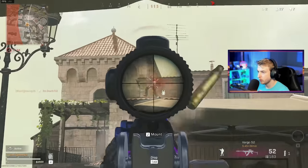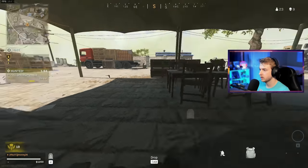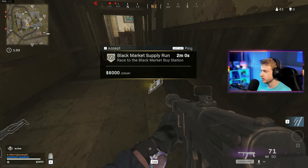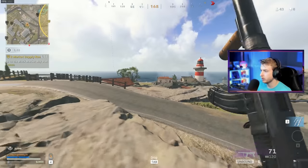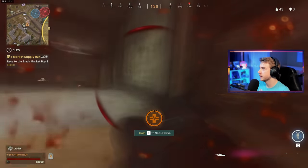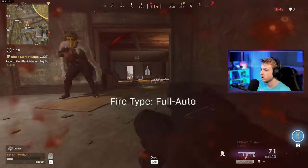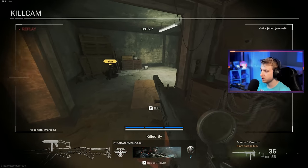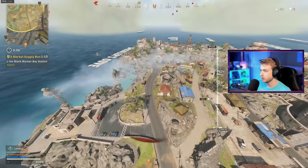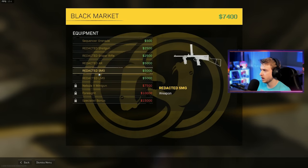Oh, there's still more. Stop running. Fine, I guess I'll get my loadout. Black market supply run? Never seen that before, let's try it. Do I go for that or do I go for these sweet kills over here? I think the right answer is the kills. There's somebody right here — I don't know why I went for the melee. Not only did we not complete our contract, but we didn't get those kills. Maybe we go towards the contract. It's right here — sequencer grenade, redacted shotgun, redacted sniper rifle, redacted AR. Let's get the AR — it's the AS-44. Why does it have a big scope on it? Looks like a three times, actually.